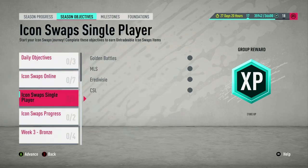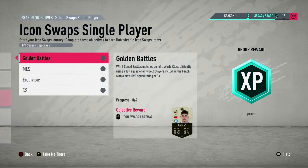Then the Icon Swap single player token — this is gonna be four tokens. You have to win, I believe, six Squad Battles games at minimum World Class difficulty, which is gonna be hard for some people who don't play offline. They might not know how to play against the CPU.